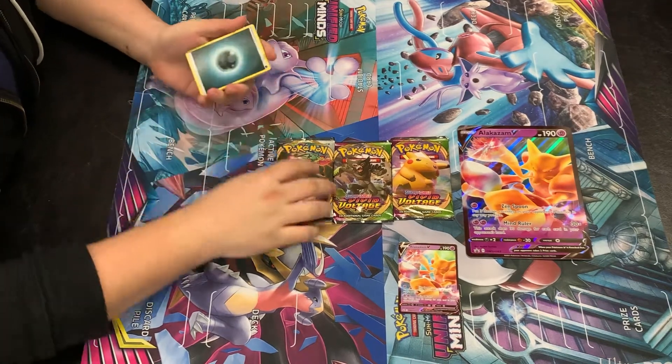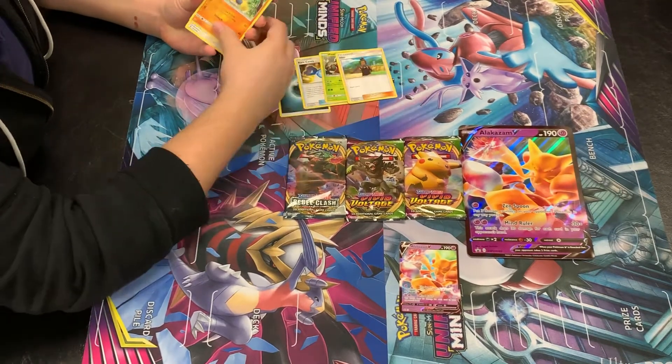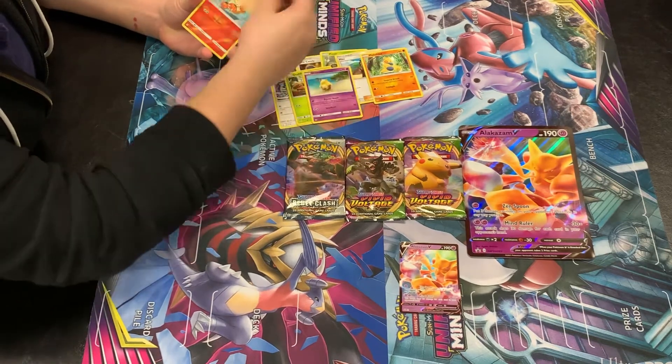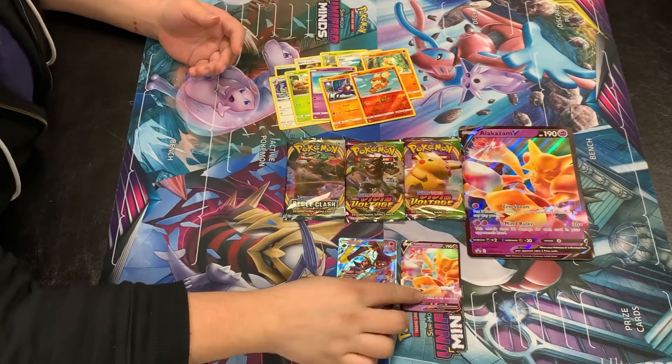The cards are a little bent, a little interesting. We got a Pinsir, a Howl, a Makuhita, a Fearow, a Grubbin, a Drowzee, a Crawdaunt, a Gardevoir GX — all a GX. Nice, pretty cool.